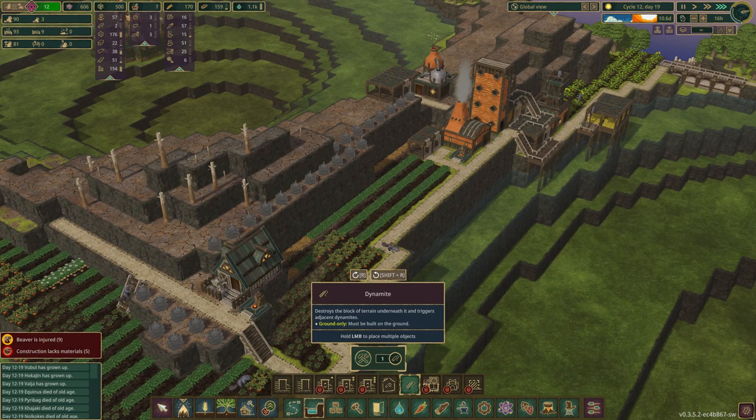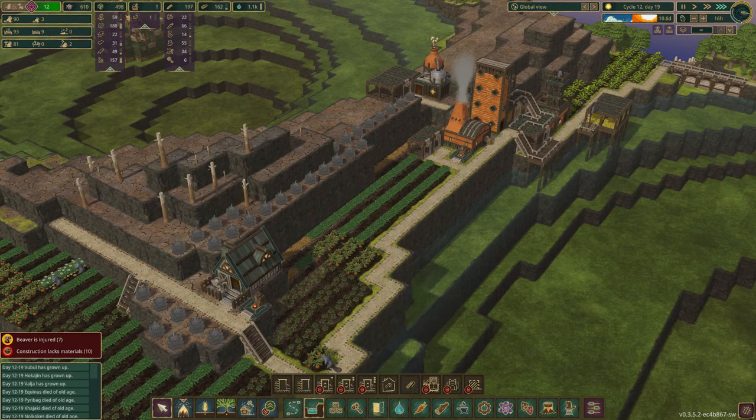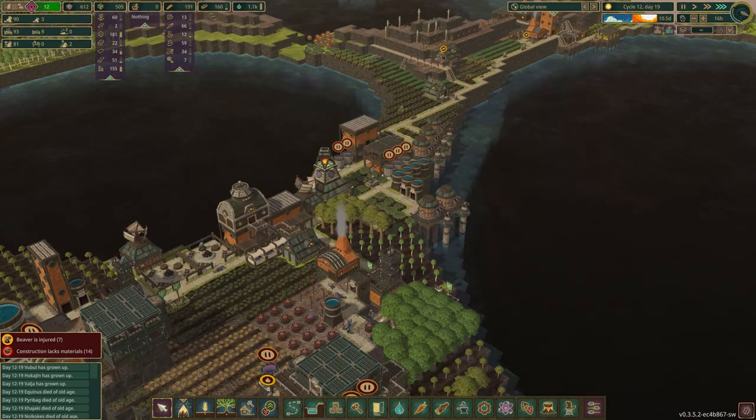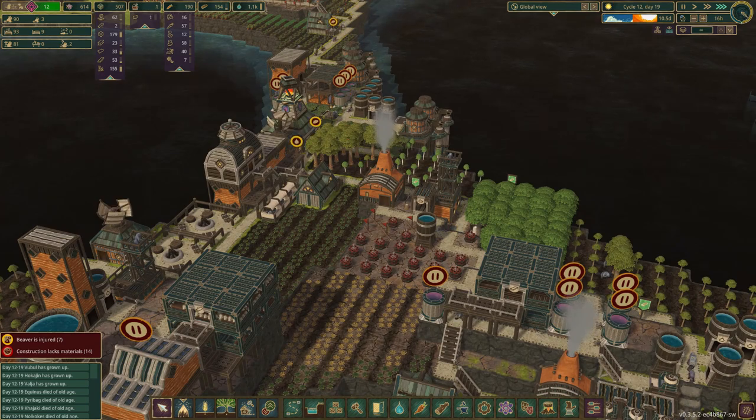We're going to have to do the same over here to get more land that we can plant. Which means we've got to take down all these silly mountains — at first they looked cool, but they've got to go. We'll get all this blown up.